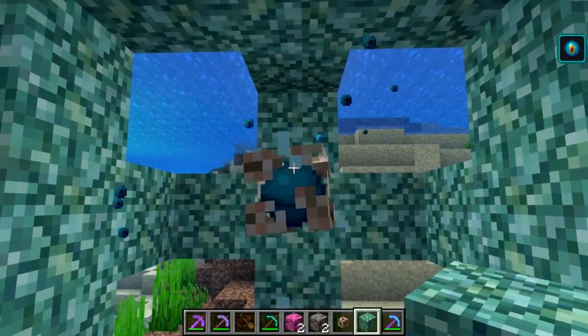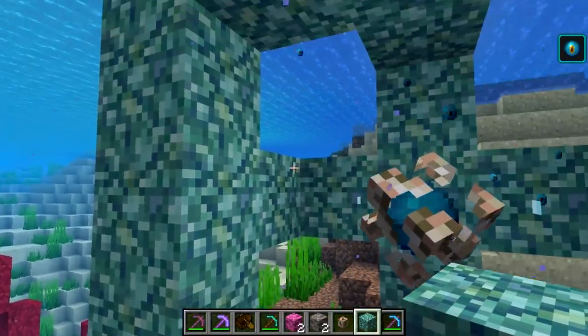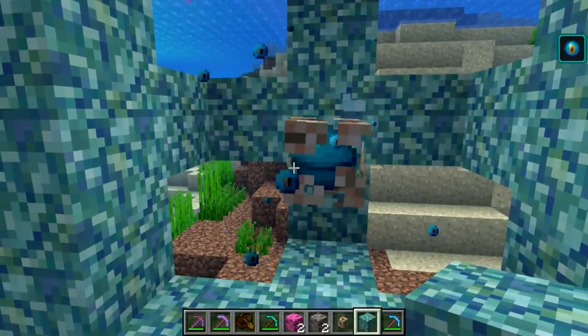They've also changed the particles that are around the conduit block this week. As you can see, there are now sort of bubbles that get pulled out of the prismarine blocks toward the conduit block itself, which is kind of awesome.